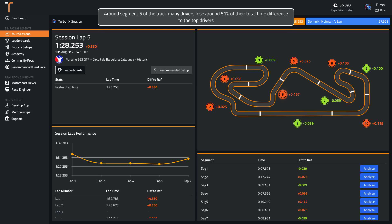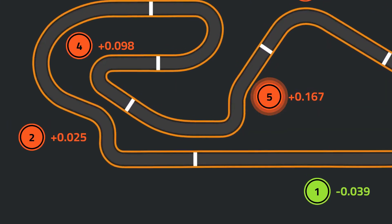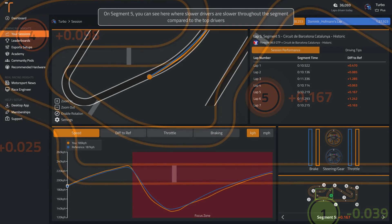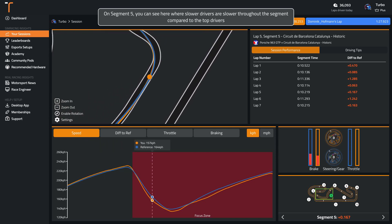At the end of the day, in segment 5 of the track, many drivers lose around 51% of their total time difference to the top drivers. You can see here where slower drivers are slower throughout the segment compared to the top drivers.